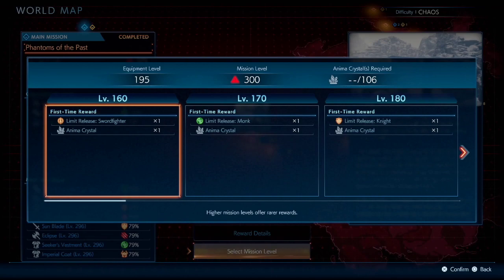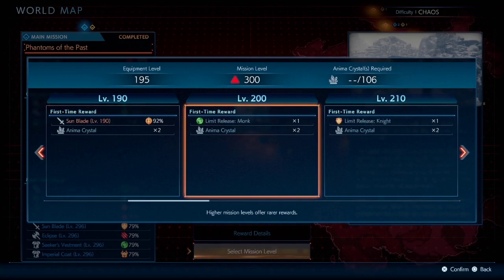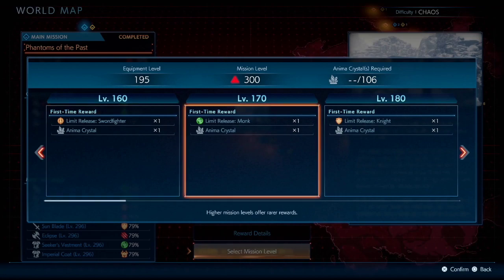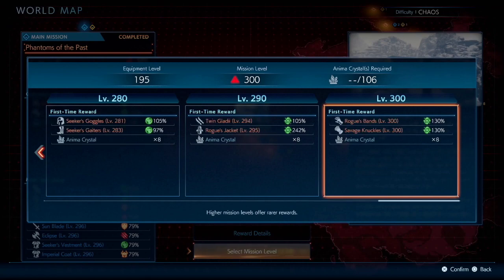When you get to chaos difficulty, come to this stage and go to the level 160 version. Grind the level 160 version until you have enough anima crystals to unlock the level 200 version, then grind the level 200 version until you have enough crystals to unlock level 300. The reason you switch is: below level 200 you only get one anima crystal per kill, at level 200 and up you get two, and at level 300 you get three anima crystals each time you defeat the enemy.